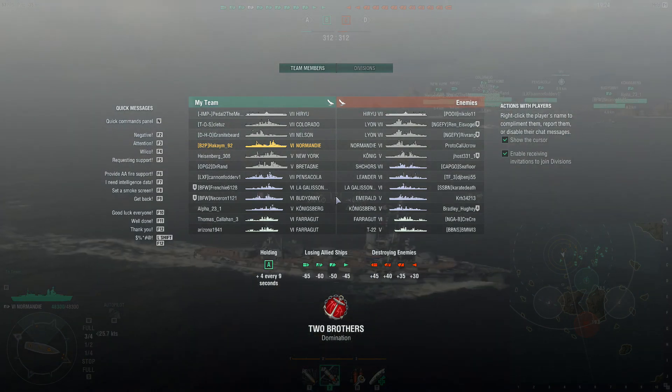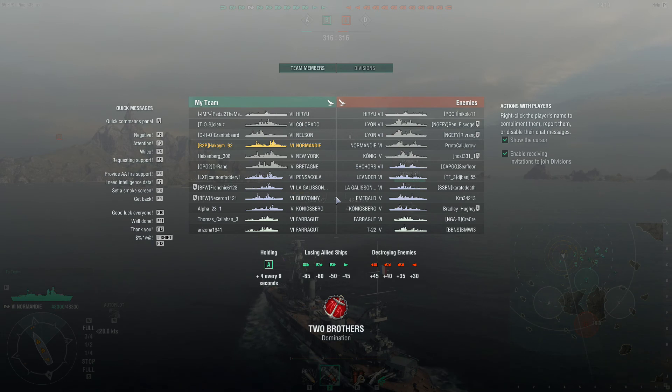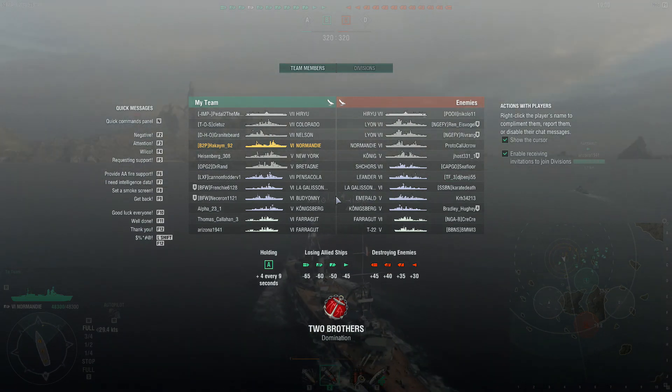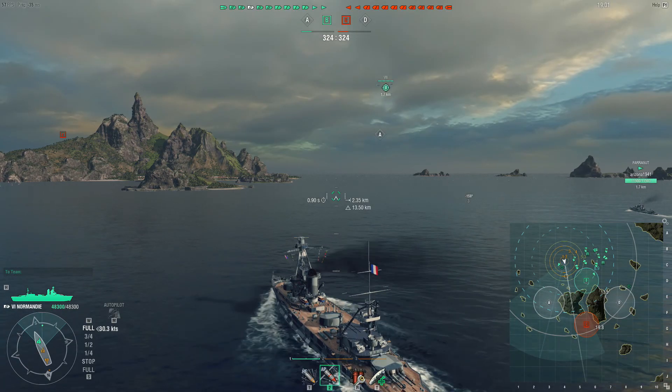We are playing on Two Brothers, we are mid-tier, and there is actually a carrier in this battle. On our team: Colorado, Nelson, Normandy, New York, Batania, Pensacola, Galley, Bajani, Konigsberg, and two Farraguts. On the enemy team: Hiryu, two Lions, Normandy, Konigsberg, Leander, Galley, Emerald, Konigsberg, Farragut, and a T-22.